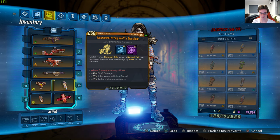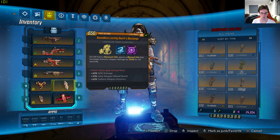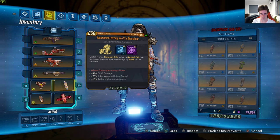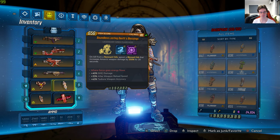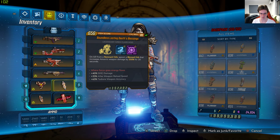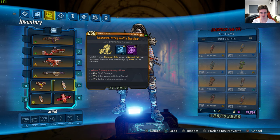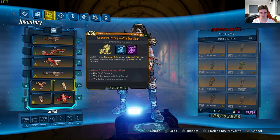It has five points: three in the purple and two in the blue. The legendary effect is — on kill from a remnant orb, spawn a blessed orb that increases Amara's weapon damage by 250 for 20 seconds. The red text says 'Where focus goes, energy flows.' It also has 40 SMG damage, 33 Atlas weapon reload speed, and 63 Tediore weapon accuracy.